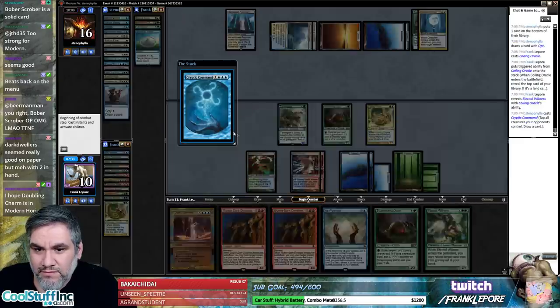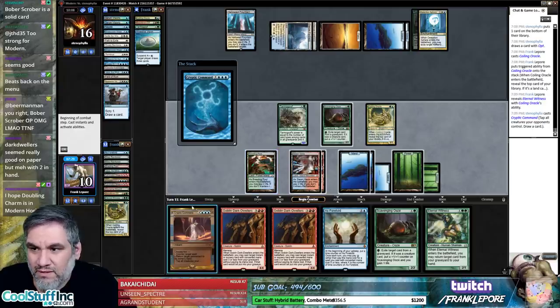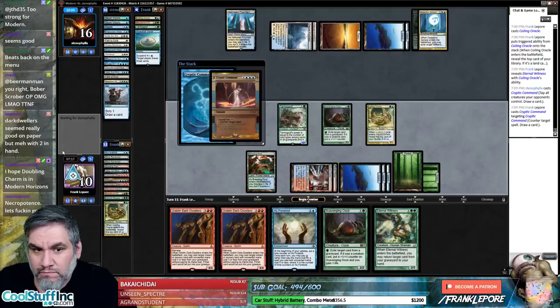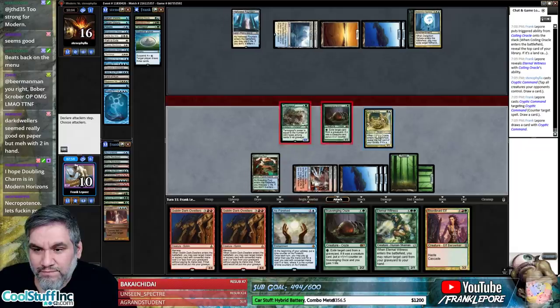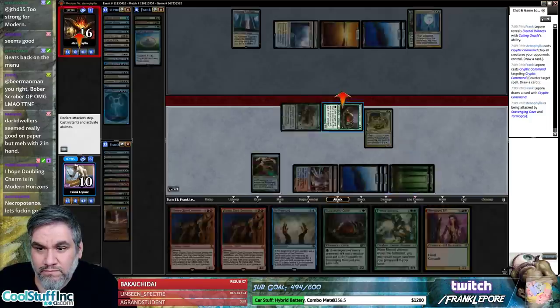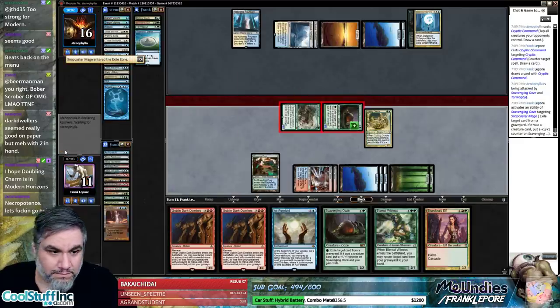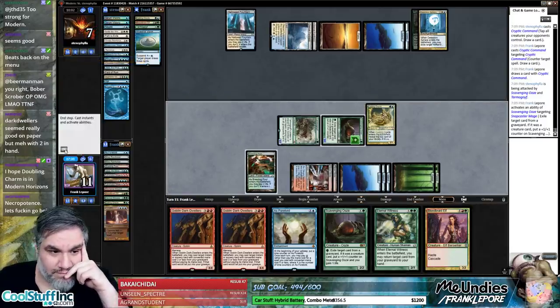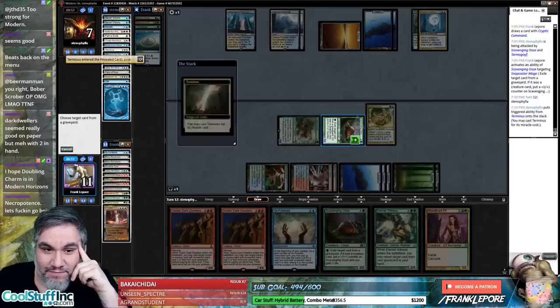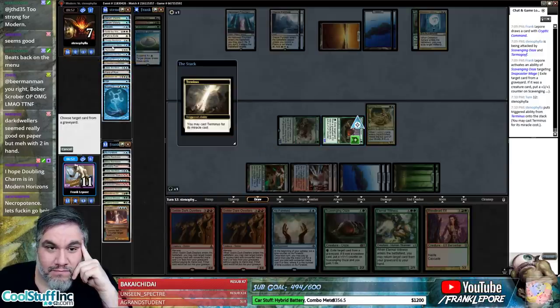Cryptic Command, tap draw. I hope Doubling Charm is in Modern Horizons — why are you like this? That has to be like the third time you've said that. It's really obnoxious actually. We have Bloodbraid Elf and Eternal Witness in hand so whatever — any order's fine.